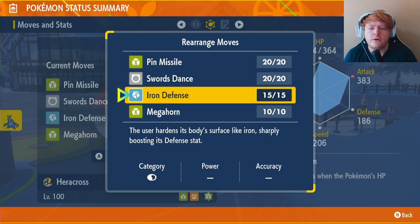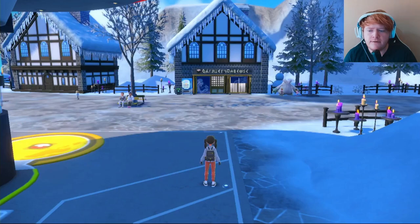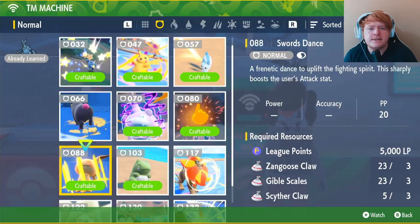Pin Missile, Swords Dance, and Megahorn are all learned through level up, so you don't need to worry about those. However, you will need a TM for Iron Defense. To get TMs, go to any Pokémon Center and use the TM Machine in the green section.